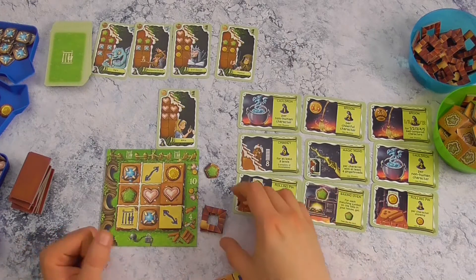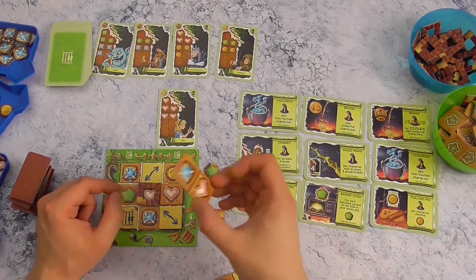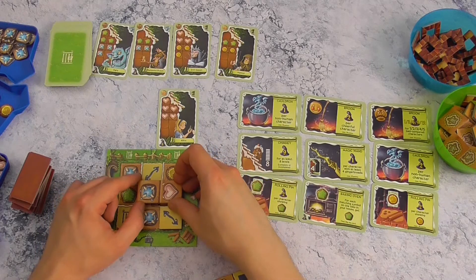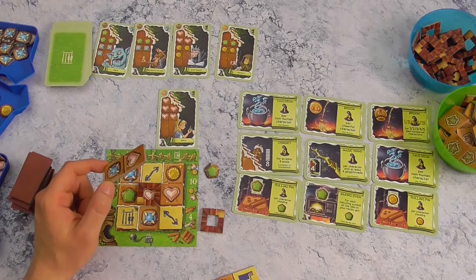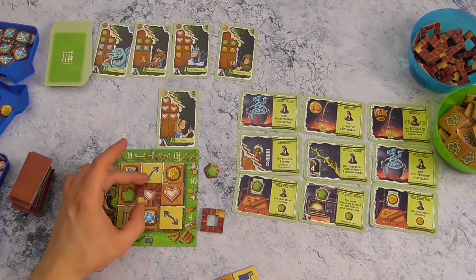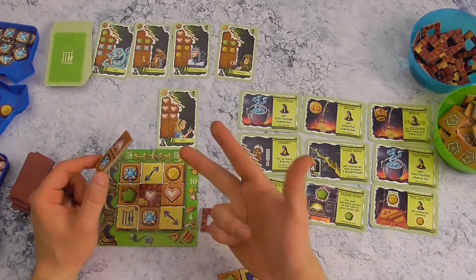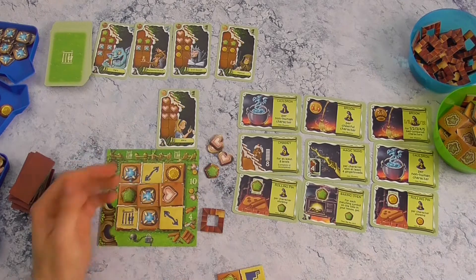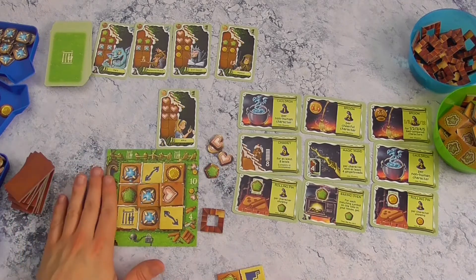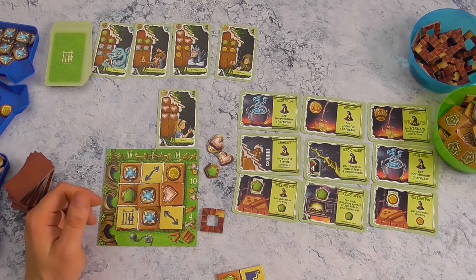Dan kan ik hetzelfde doen: eerst een trapje leggen en dan daarboven een nieuwe tegel leggen. Het is altijd wat je bedekt dat je krijgt. En bedenk je twee dezelfde figuurtjes — eventueel zichtbaar doorheen één of meerdere trapjes — dan krijg je nog een bonus. Dus nu krijg ik geen twee hartjes maar drie hartjes. Je bent bijgevolg niet verplicht om eerst een verdiep af te werken voor je aan het volgende begint; dat beslis je zelf.